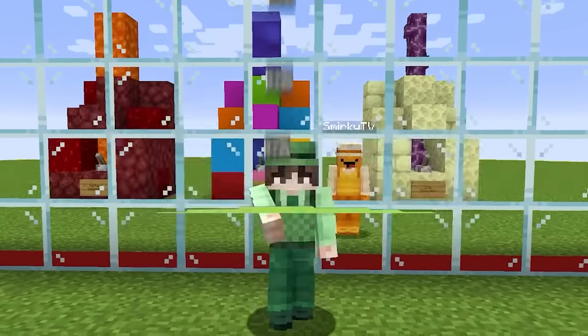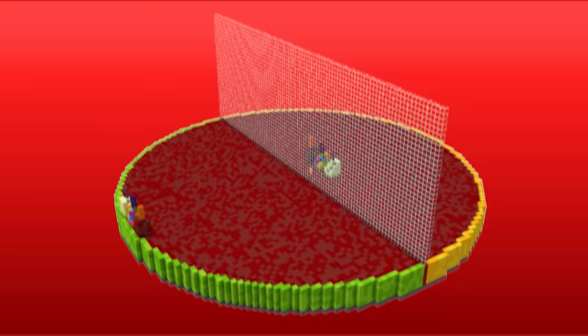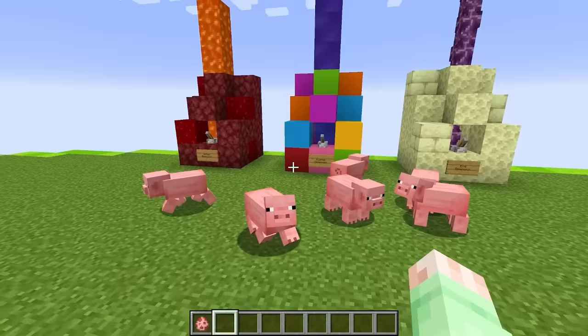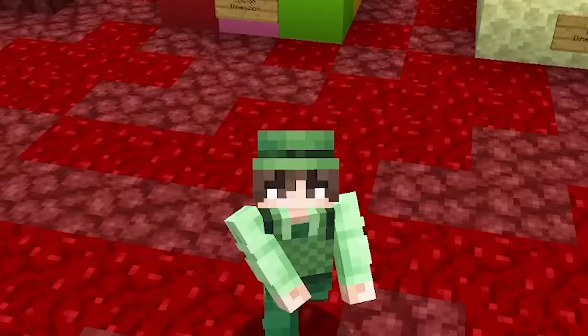Today I'm doing a Minecraft mob battle with my friend, but we can switch dimensions! For example, we have these three dimension machines. So if we spawn a bunch of pigs everywhere and go to the nether machine and flip the lever, it'll turn my side of the arena into the nether and make my pigs into zombie pigmen. This will allow us to create some super crazy custom bosses.